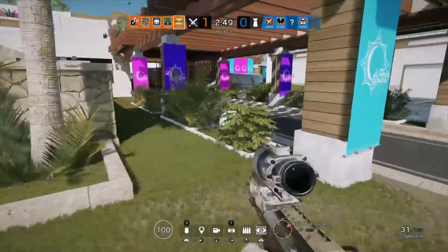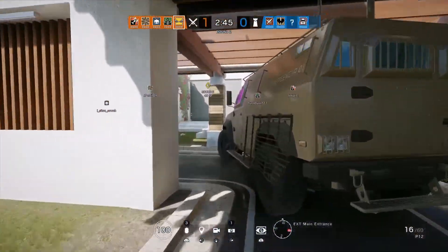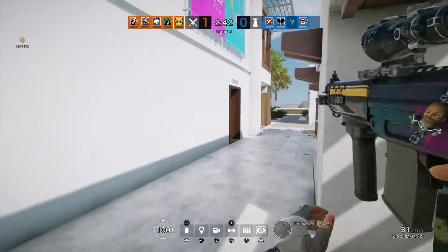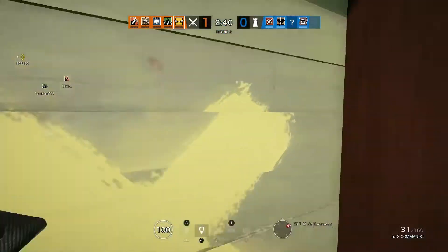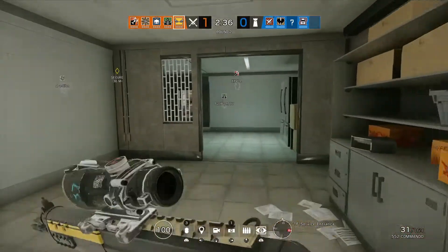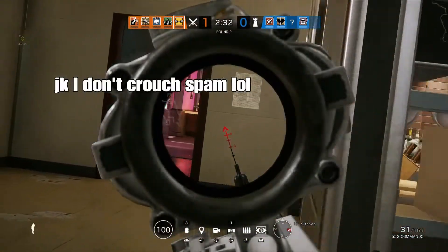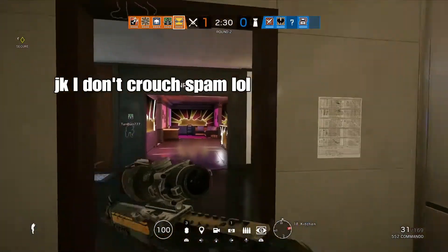Now that we're done with IQ, we're gonna hop over to a camo glitch just like this with Buck. I found this glitch a long time ago using the black ice glitch that I posted a while ago, but I thought somebody would have found and posted it already. Turns out I haven't seen it yet, so I'm gonna throw it on Buck and show you guys — it's actually a really cool flames camo.